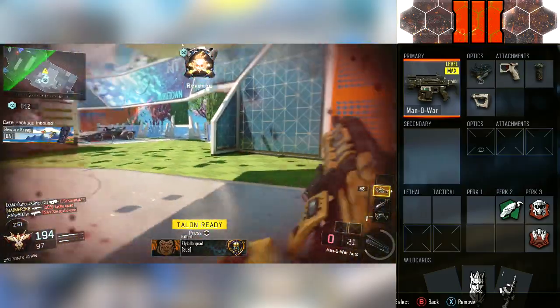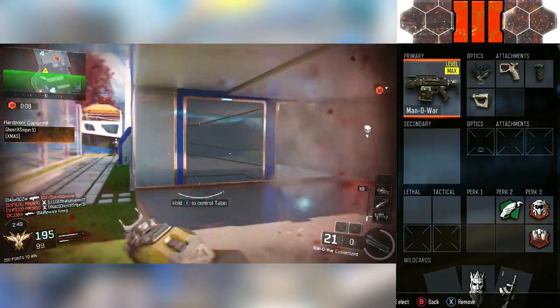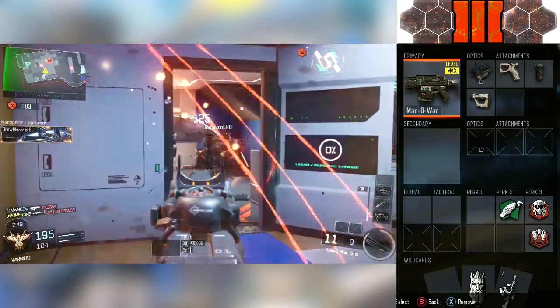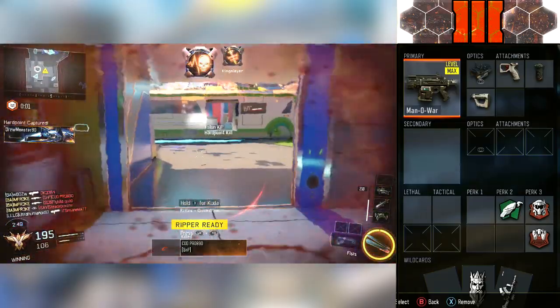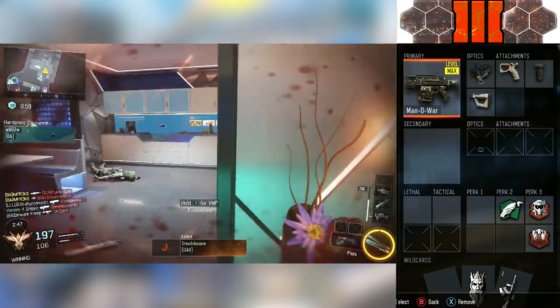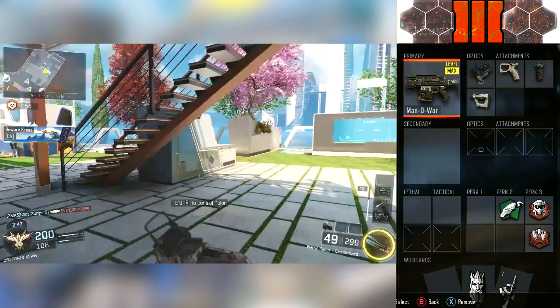Tactical Mask — I put this on all my classes because I don't want to get stunned. I hate getting stunned in Call of Duty. It's a pet peeve for me, so I always have Tactical Mask on. And Blast Suppressor — this is the weird thing, guys. I never have Blast Suppressor on. I never use it whatsoever in this game.